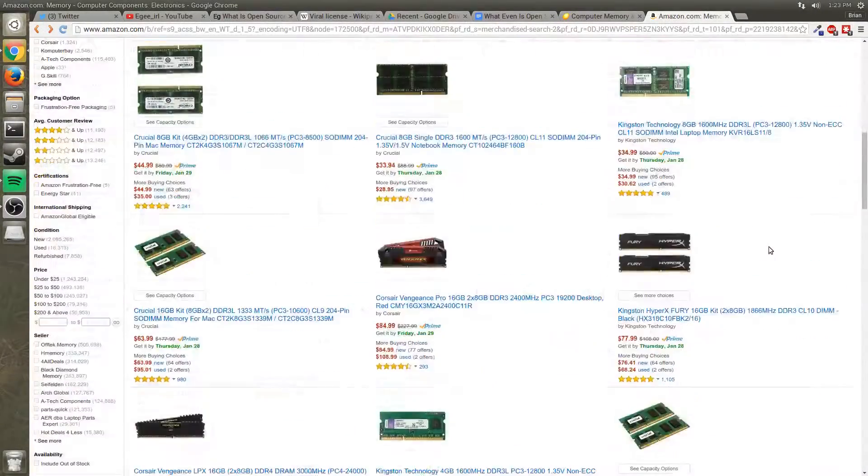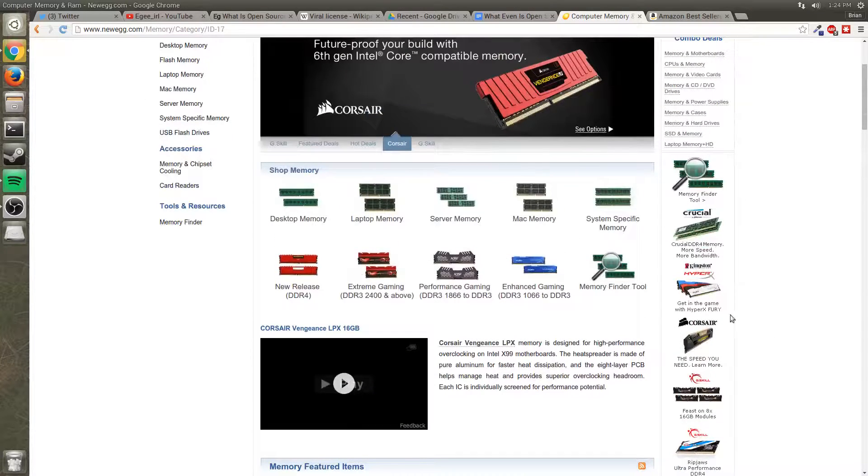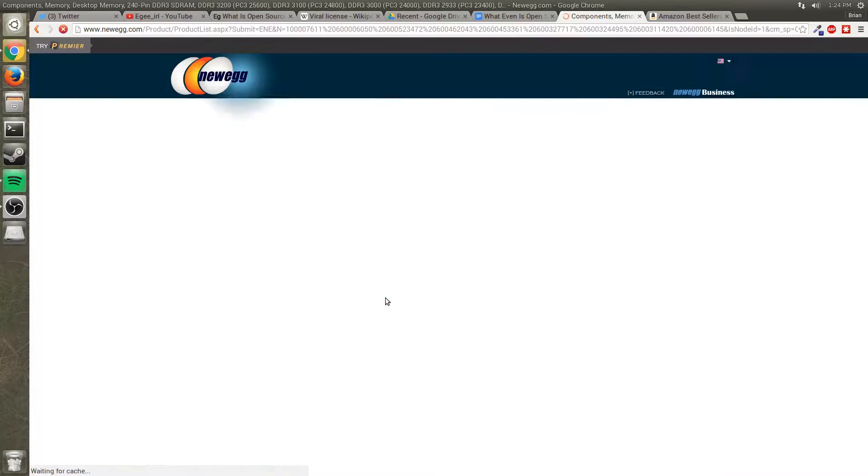RAM speed — it's all the rage and everyone is talking about it. Just go to Amazon or Newegg: you've got extreme gaming, performance gaming, and enhanced gaming, and they all deal with the speed or frequency that the RAM runs at.